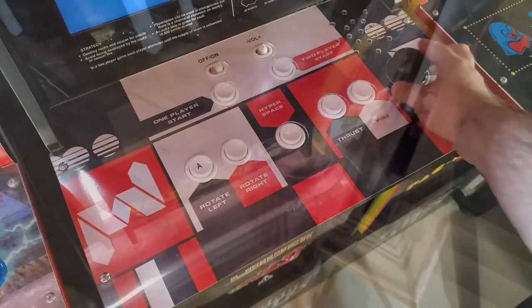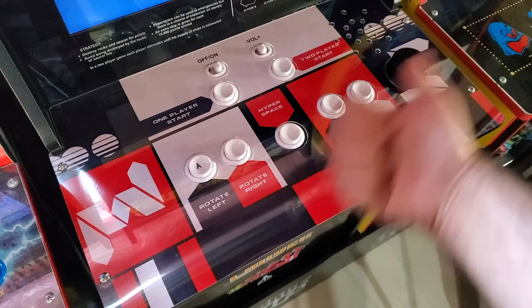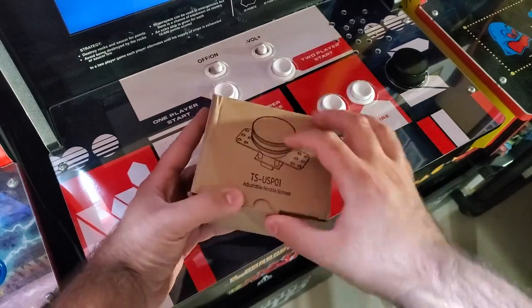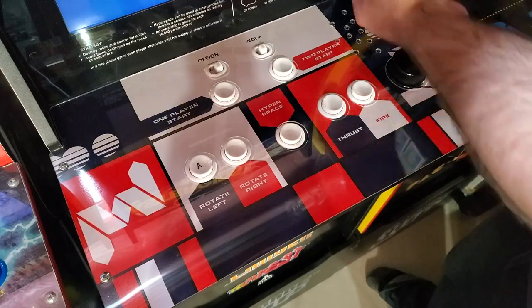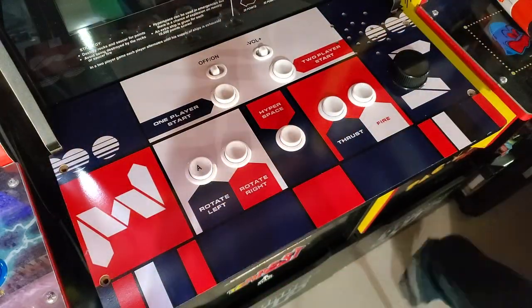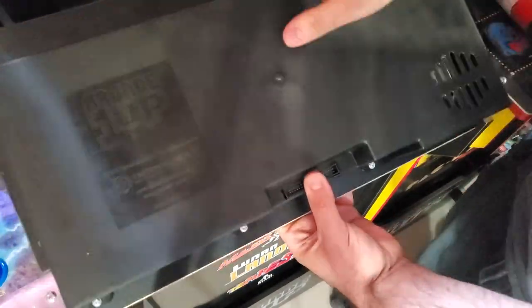Joking aside, it is pretty bad and it does make those games unplayable. What we're going to do is rip that out and replace it with the Glenn's Retro Show spinner, which I highly recommend. We'll remove the screws on the control deck, disassemble it, replace the spinner, and then test it out. Let me move over to my desk and show you how to get this installed.